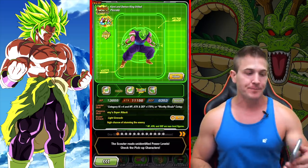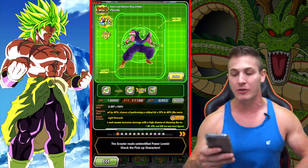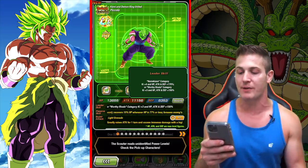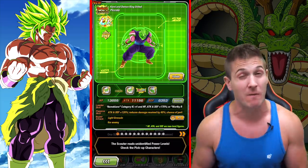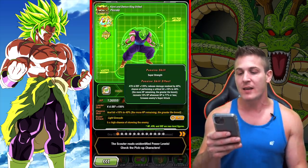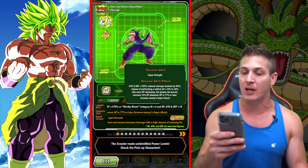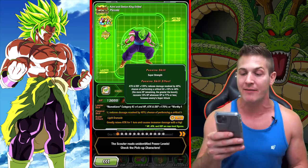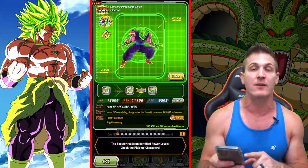So stay positive, guys. Now we're going to be hitting the Piccolo banner. I actually don't know if you guys have taken a good look at this new Fizz Piccolo unit yet. But when he fuses with Kami — check this out: Namekian's category key plus 4 HP, attack, and defense plus 170%, or Worthy Rivals category key plus 3 HP, attack, and defense plus 150%. That's a pretty badass leader to have — over 150% leader skill for two categories. And then super: strength, attack, and defense plus 120%, reduces damage received by 40%, chance of performing a critical hit plus 10% to 40%.